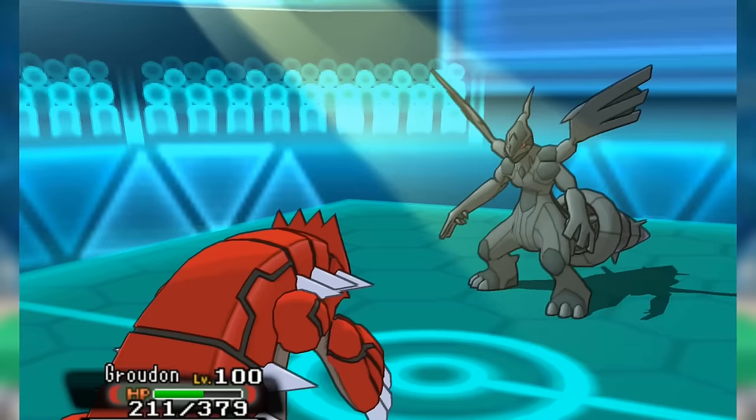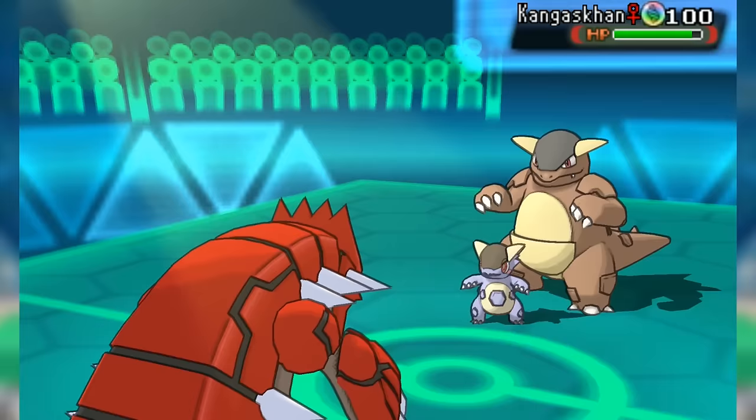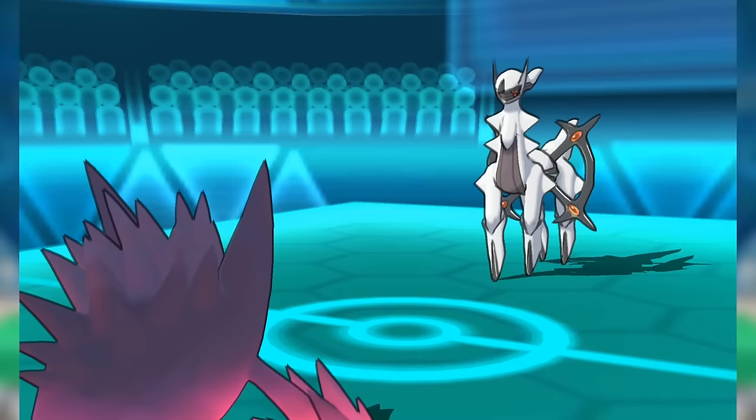Weather was no longer permanent in XY, but Groudon was tremendous all the same with its usual blend of offensive-defensive duties, staving off Pokemon like Dialga, Zekrom, and Mega Kangaskhan. It now had to contend with Arceus Forms having Defog, which was annoying but manageable with Toxic, and especially with Mega Gengar lurking in the shadows.